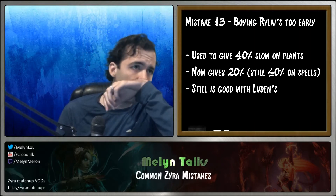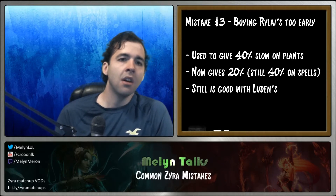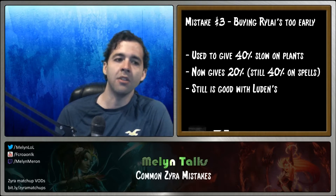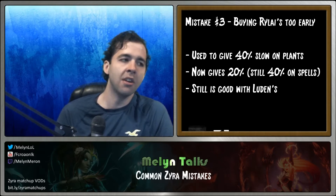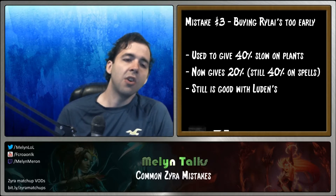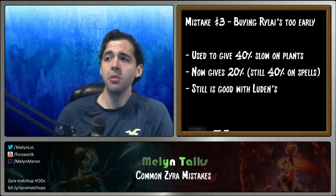The Q slow can be useful, the E slow is essentially useless, and the ultimate slow is nice — it does good damage and helps set up the knockup. But now we only have a 20% slow on our plants, and 20% is almost nothing. If you use it on a champion, you'll notice they're moving almost at the same speed.